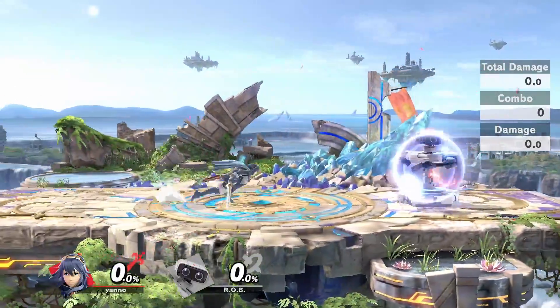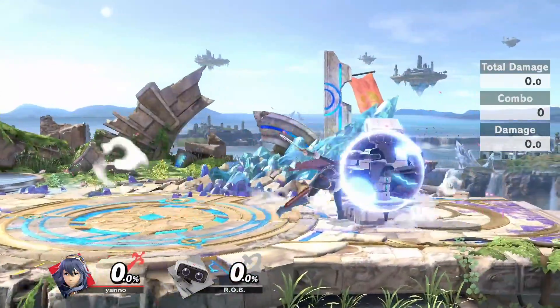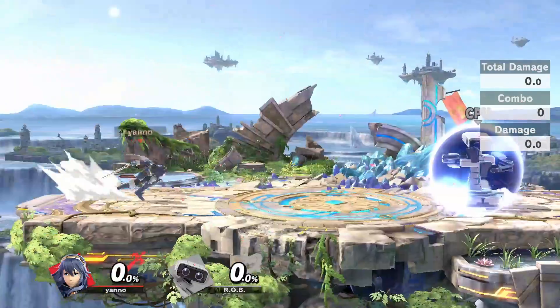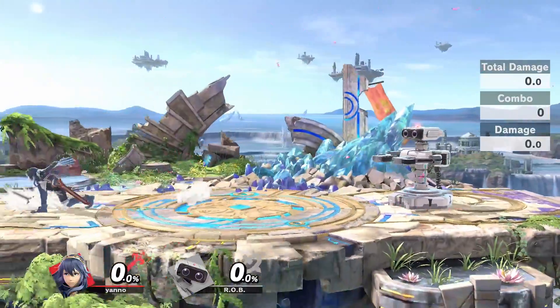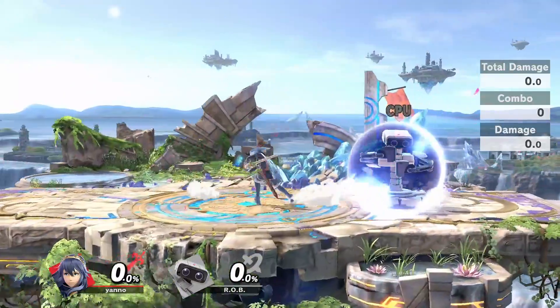This is also good if you're playing a character that focuses on spacing out their opponent. Since dash attacks usually have some momentum behind them, if you dash attack your opponent's shield, you will definitely be punished. However, if you're able to space your tilt attacks out of your dash, this will keep you safe while still pressuring your opponent.